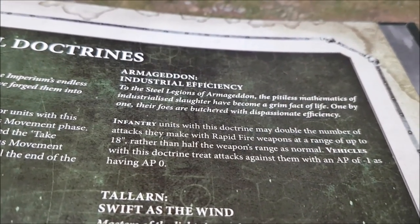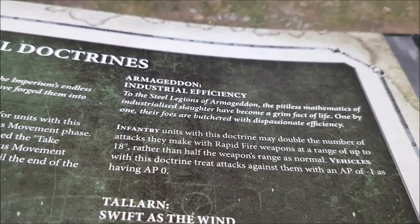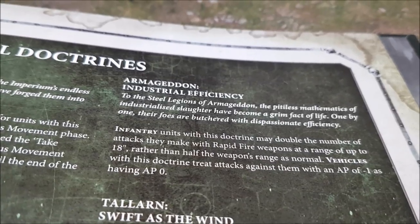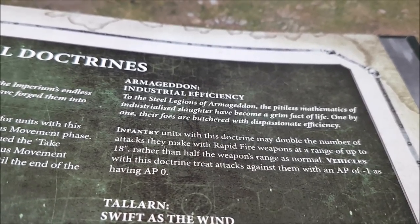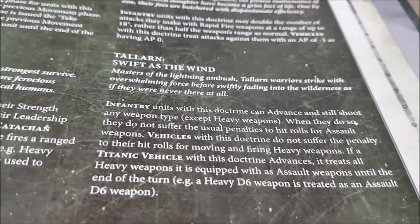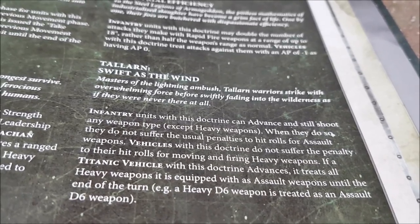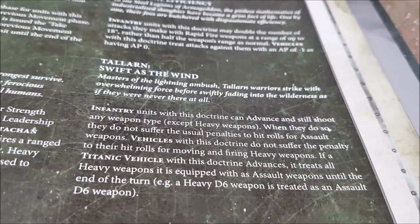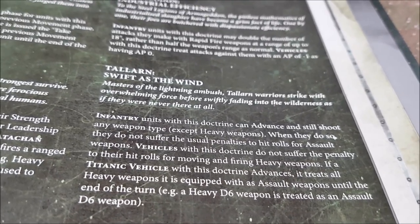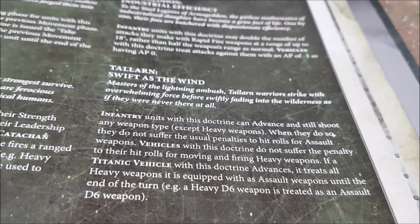Armageddon — Industrial Efficiency: infantry units with this doctrine double the number of attacks they make with rapid fire weapons. Imagine First Rank Fire, Second Rank Fire, and then doubling the number of attacks at up to 18 inches — it's scary. Vehicles with this doctrine treat attacks against them with an AP value of minus one as AP zero, so their vehicles are tougher. Tallarn — Swift as the Wind: infantry units can advance and still shoot any weapon type except heavy without penalty. Vehicles do not suffer the penalty to hit rolls for moving and firing heavy weapons at all — basically all weapons on the vehicle are moving and firing without penalty.